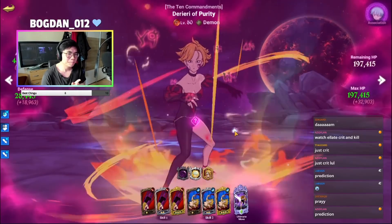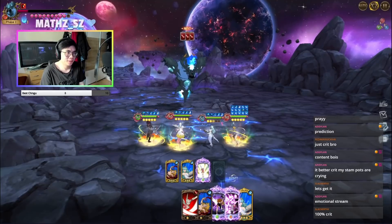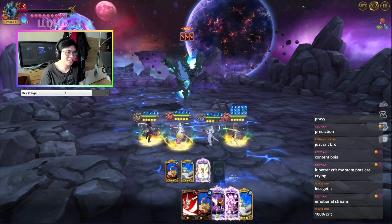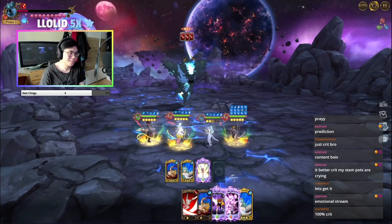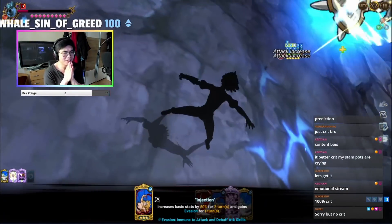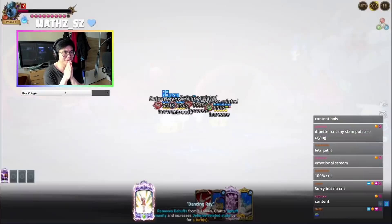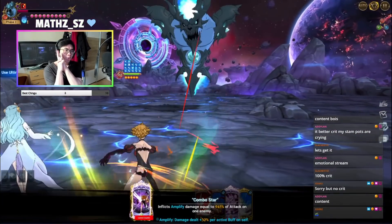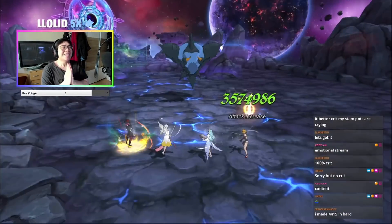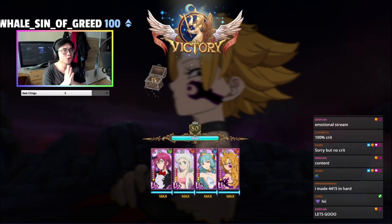10 evasion — okay yeah, we can make a prediction. I think we can fire now. Hopefully this is going to crit, and if it crits that would be awesome. Please! Oh, 10-10 evasion — wow, Eddie, why are you like that? What the fuck?! Okay, please shoot! Yes, yes, yes, yes — we actually got a 13 million crit!